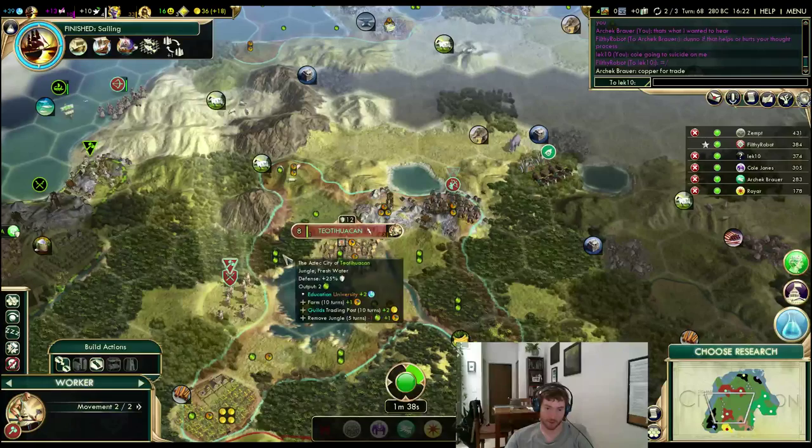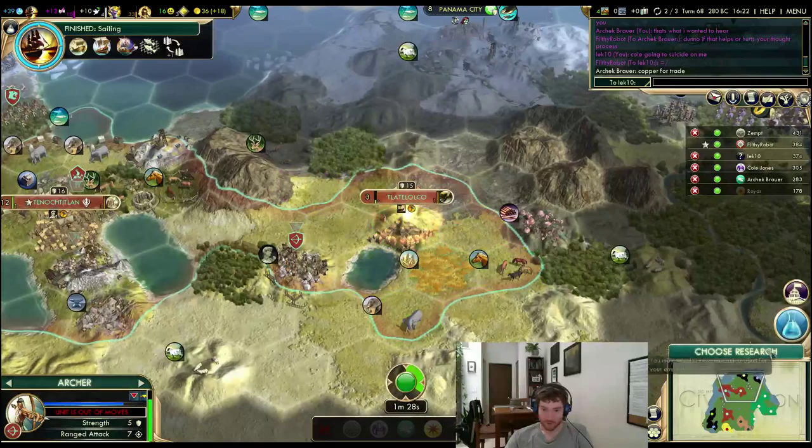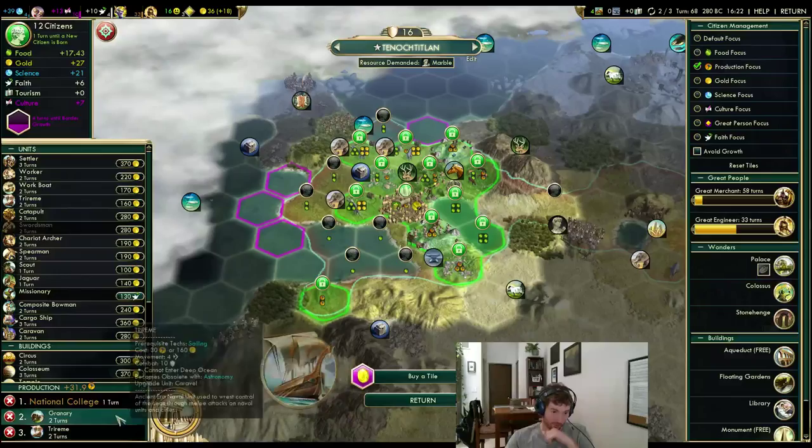Let's keep chopping these out for production. Move up here. Sailing finished — let's grab into Drama and Poetry. Caravan ship can't go quite yet — grab a trireme. After the National College. This is actually a fairly late National College, which is sad.